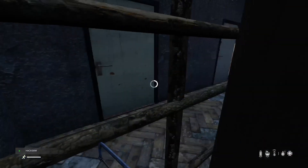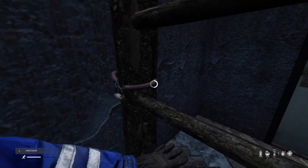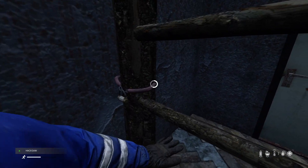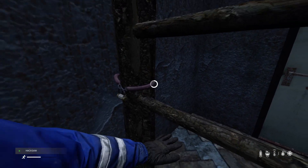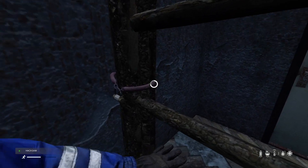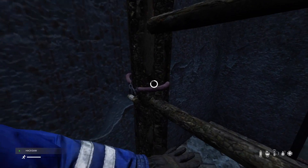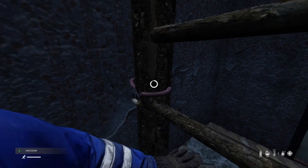The white bar fills up and goes all the way around. I keep looking around just in case, because this is someone's base — the entrance to someone's base — so keep listening. Hacksaws are quite hard to come by; you don't see them very often.